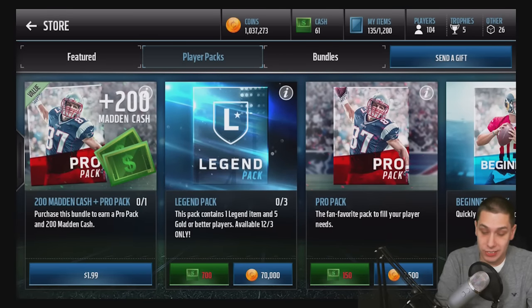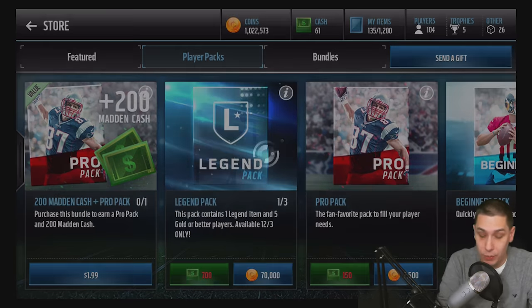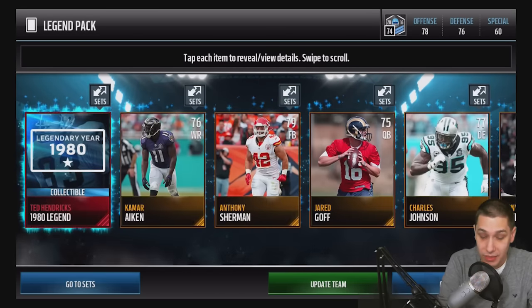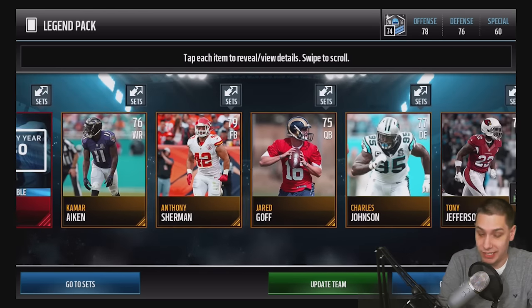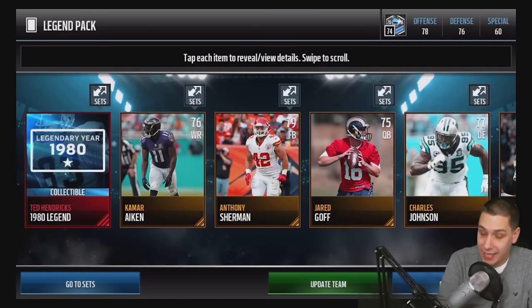We do have the legends, so let's take a look. You get one legend item and five gold or better players, and they're only available today — it's a limited time thing. Let's open them up; we have plenty of coins to spend. We started off with a Ted Hendricks legend collectible — not anything great. Then Anthony Sherman, Tony Jefferson, Jared Goff, and Charles Johnson. Nothing great out of that pack.